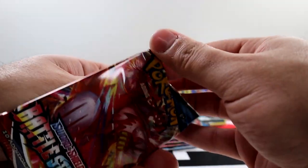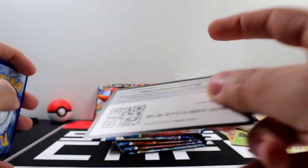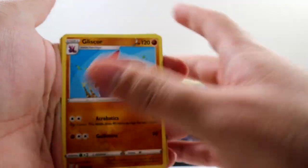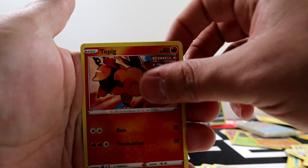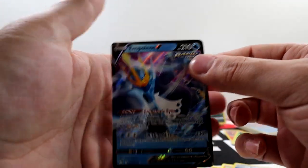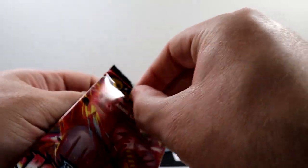Pretty mediocre pulls so far. I wish I was able to get a booster box just to see how those look. We got Gliscor, Indeedee, Phoebe, Tepig, Honedge, Electabuzz, Baltoy, and Empoleon. This one's probably playable too — I'd really like the alternate art of that card, it looks nice.